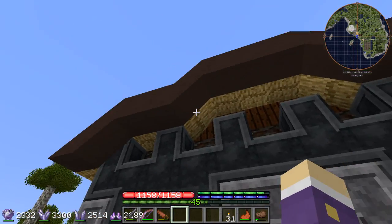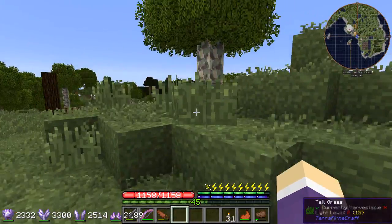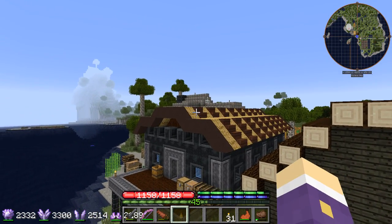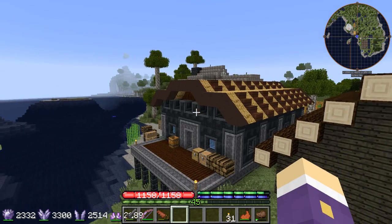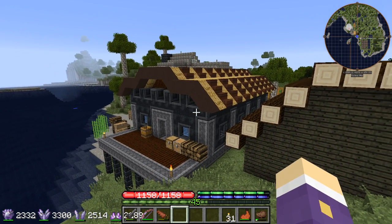I finished off the roof last episode — let me just show you the finished article. It's now looking very swish; it's got the stairs going up and over, keeping it all nice and neat. I put a thatch roof on to make it look kind of rural, even though it doesn't look like any particular building ever made, because I just used the blocks that I had available.